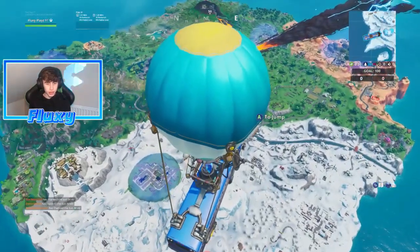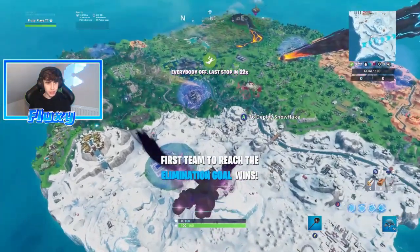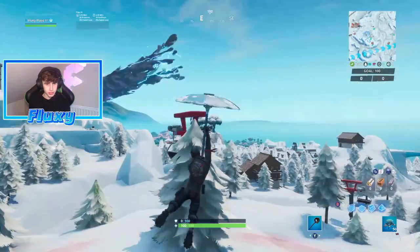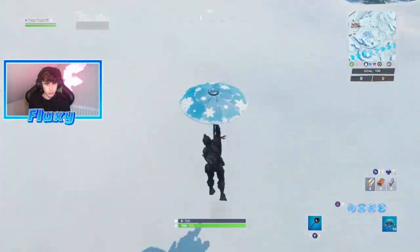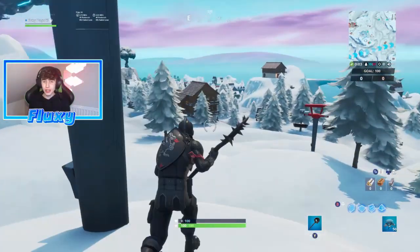Now all we're going to do is land on different bullseyes. As you can see there's one literally right below me, so I'm just going to jump and land on top of it. There's also one over at Paradise, and probably one over at that side too, but I'm just going to land over here. I'm about to land on it in three, two, one — and boom, there we go, we landed on that.